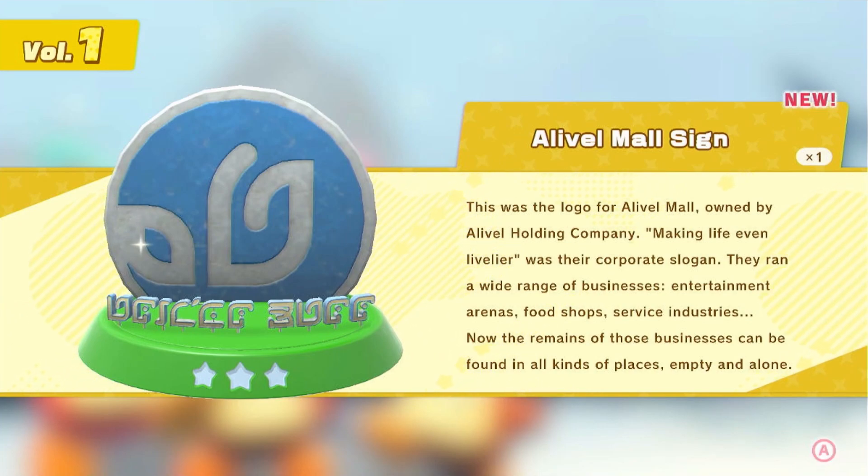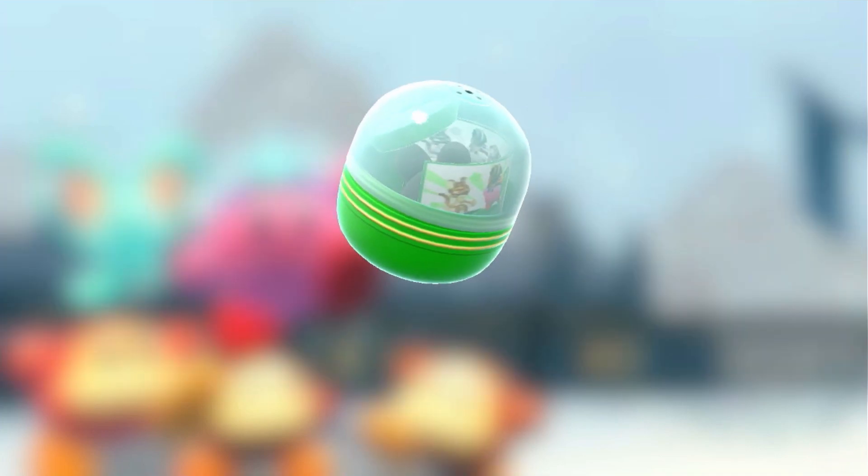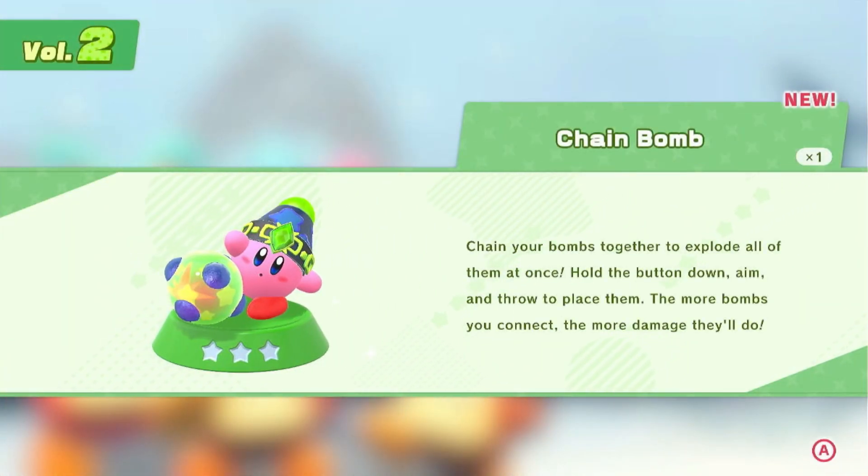Car Mouth — Kirby gained the mysterious mouthful mode ability after he flew into that vortex. Now he can stuff an entire car into his mouth; when he does, he turns into a peppy pink car that can jump and use turbo dash. The Alival Mall sign was the logo for Alival Mall, owned by Alival Holding Company — 'making life even livelier' was their corporate slogan. They ran a wide range of businesses: entertainment arenas, food shops, service industries. Now the remains of those businesses can be found in all kinds of places, empty and alone.